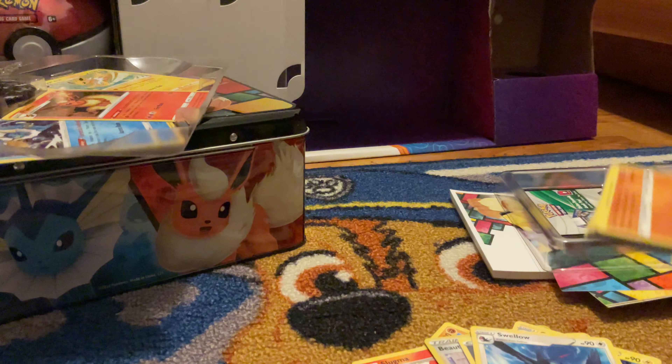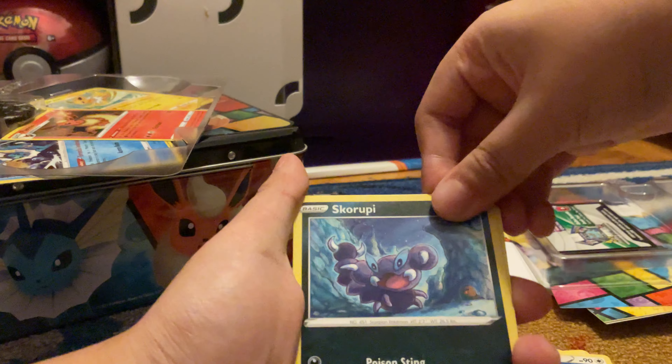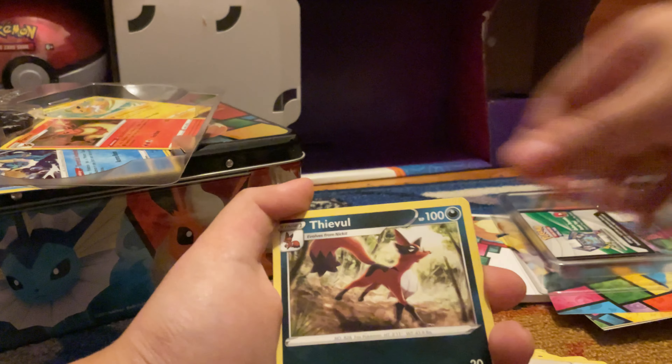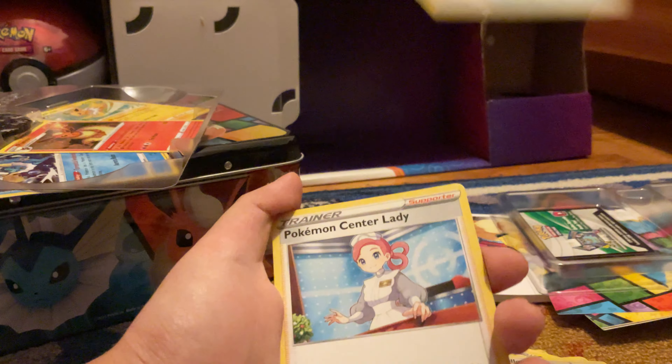Now we're gonna go to Sword and Shield base set. Hopefully we pull the gold Zacian or gold Zamazenta. Green code card — that's pretty solid. Copperajah, Scorpipe, Yamper, Goldeen, Whirlipede, Ferrothorn, three-ball, water energy, energy retrieval, Pokemon Center Lady, end of trio.